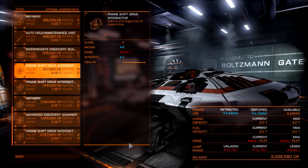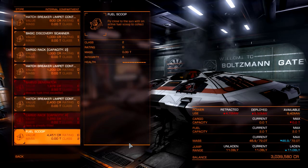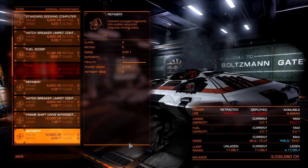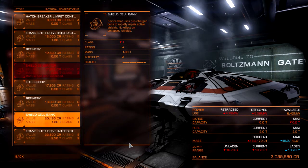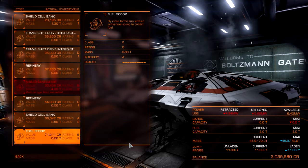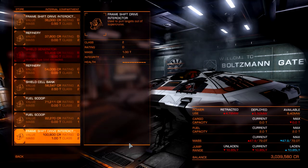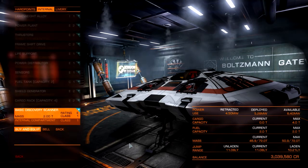An intermediate discovery scanner is pretty good but expensive. In the internal compartment you can put whatever suits your playstyle: if you're a pirate, hatch breaker limpets at class two; a refinery class two for miners; a fuel scoop if you're an explorer. For shield cell banks — if you're bounty hunting — I recommend a B-rating shield cell bank because you get the most charges out of it. A refinery C2 is needed if you're going to be a miner. There's also a class one compartment available.